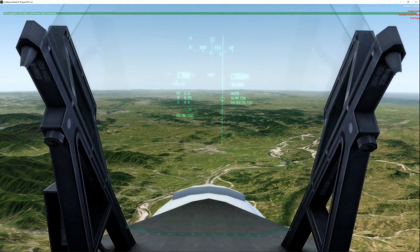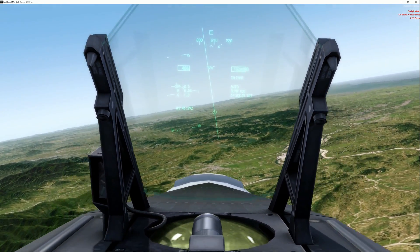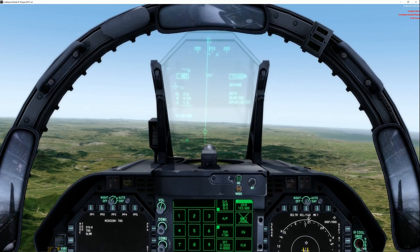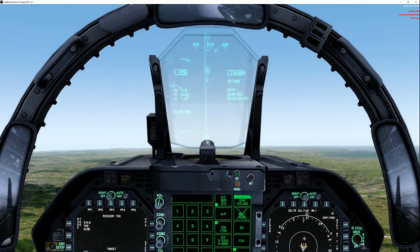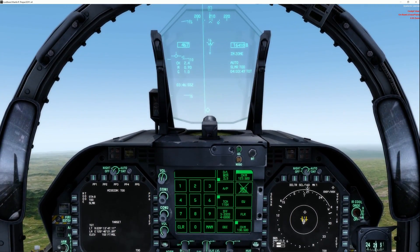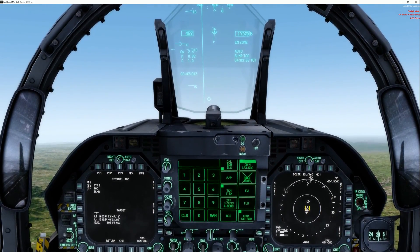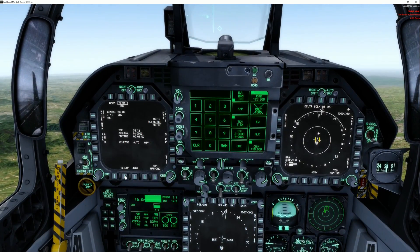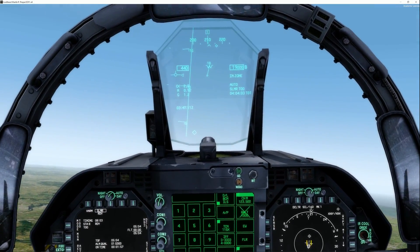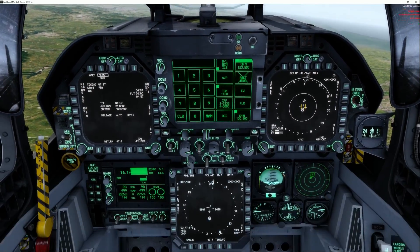I'm going to go ahead and approach the target. The SLAM is still timing to be ready from what it looks like on the HUD, so there's no distance information, but I know I have the target designated by looking at the right DDI on the SA page. I'm building some altitude — I was at 30,000 feet but descended quite a bit, so I'm trying to get back up to at least 20,000 feet before I launch the SLAM.